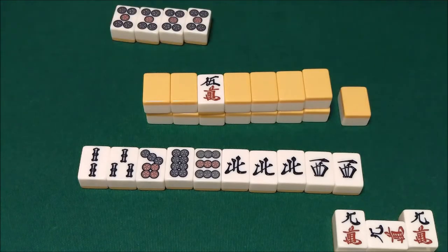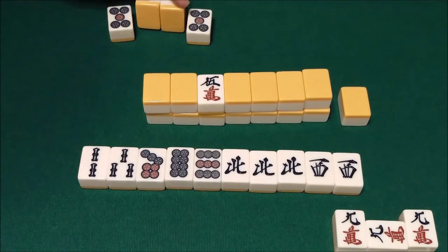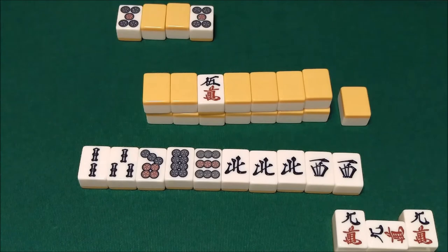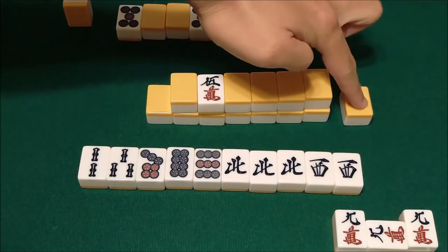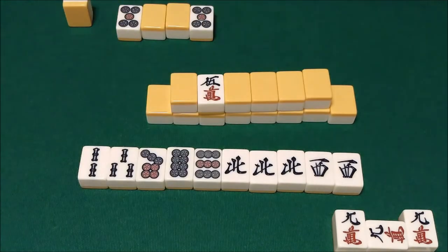One special case: if there is one tile left in the live wall and someone declares a kan — open or closed, doesn't matter — they draw a tile from the dead wall, the Rinshan tile. That last tile from the live wall gets added to the dead wall to keep it at 14 tiles. The tile they discard from their hand right now is considered the Houei, even though the Rinshan tile is not considered the Haitei because it wasn't the last tile from the live wall. The tile they are going to discard is considered the Houei because it is the last tile that will be discarded.